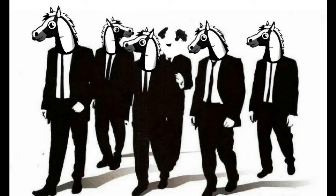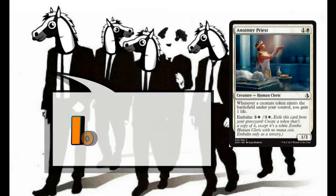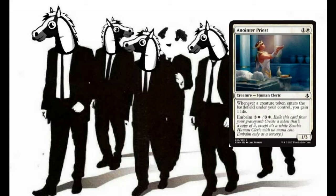We've also got Anointer Priest — one and a white for a 1/3 human cleric. Whenever a creature token enters the battlefield under your control, you gain 1 life. This works great with our cats via Embalm; since the embalmed cat is a token, if we have Anointer Priest out we gain a life. Anointer Priest also has Embalm, so we can bring it back too. With some of the enchantments coming up, we could potentially have more than one copy on the battlefield.